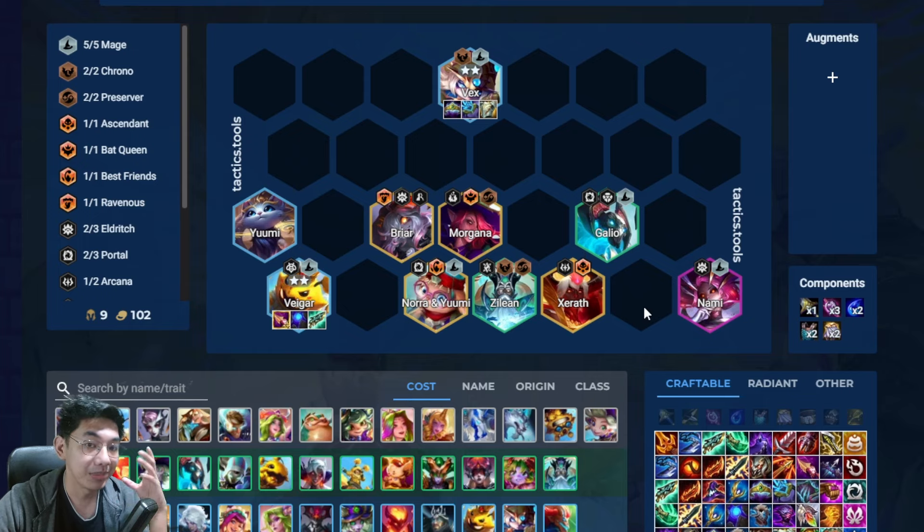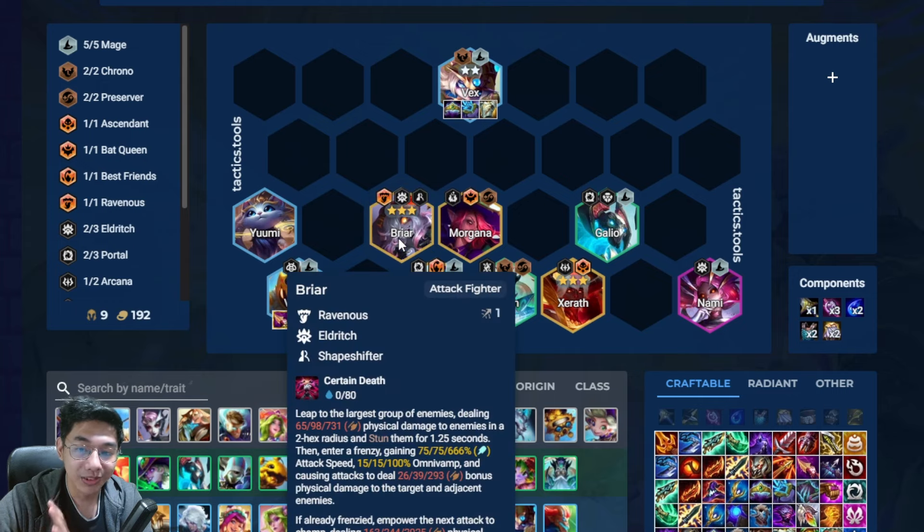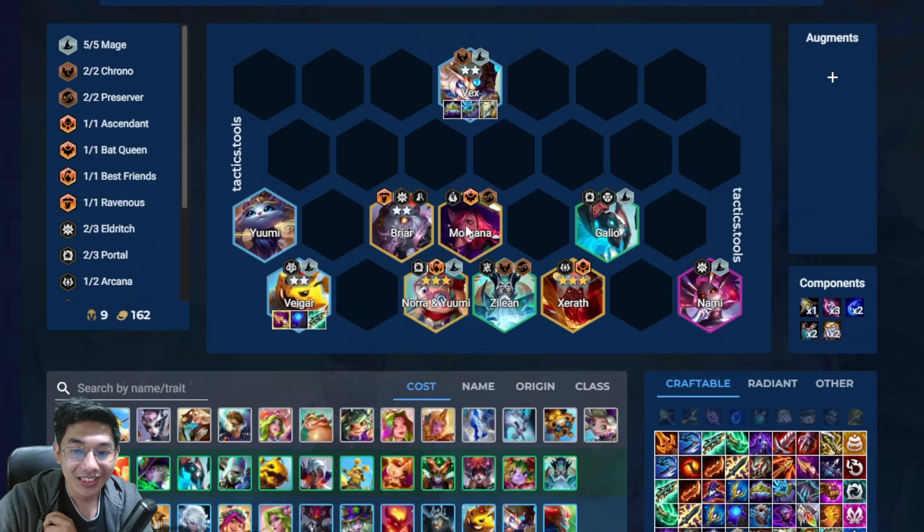The best 3-star 5-cost to get is Serath because his charm costs 0 gold but gives you infinite gold if you finish that stage, which helps you find more 3-star 5-costs. Never build a 3-star Briar because she's going to fear your whole team — you'll lose. 3-star Morgana is also very bad: it turns all your units into useless bats, and when the enemy Morgana splits, your 3-star 5-costs become useless. So keep Briar and Morgana at just 2-stars.